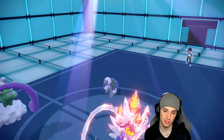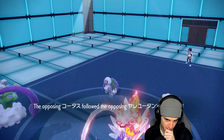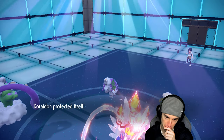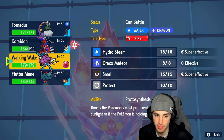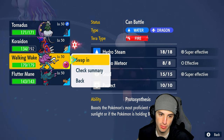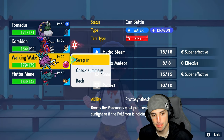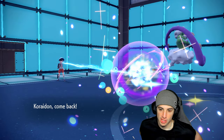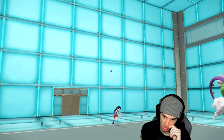I can swap Koraidon out into Walking Wake. I'm going to Taunt Oranguru again. Do I sacrifice Koraidon or go into Walking Wake? I'm going to go into Walking Wake — if I can just survive this turn and Protect next turn, that's good for us. We're slowly wasting out Trick Room turns.